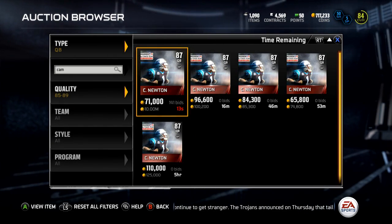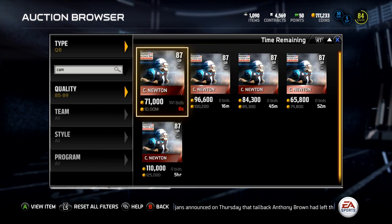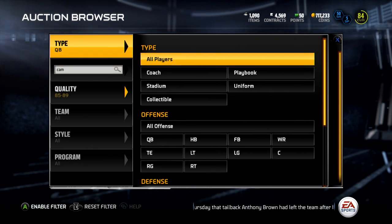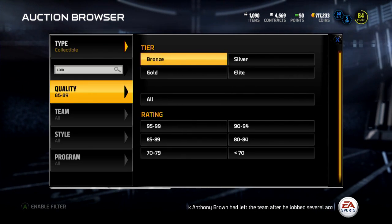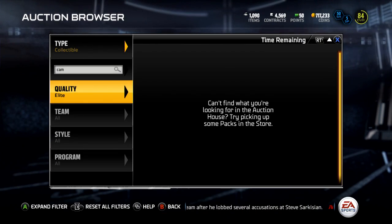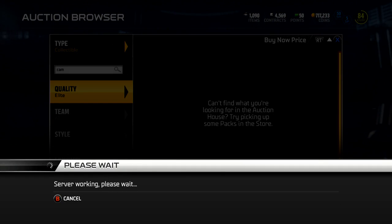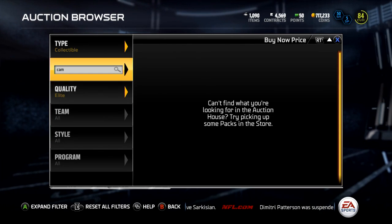This card is pretty good. I don't know how it measures up to his 90 overall card, but this 87 is pretty good. Those collectibles — they're elite but I don't believe they're all that expensive. You can probably do the collection for about 100k, so you might as well do the collection.